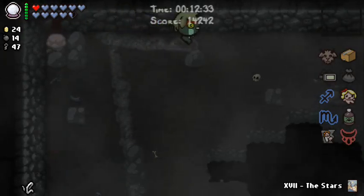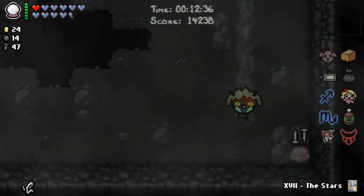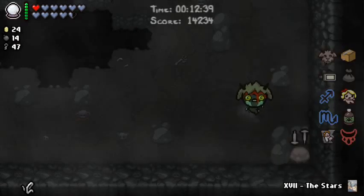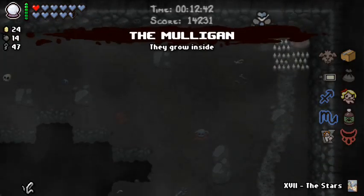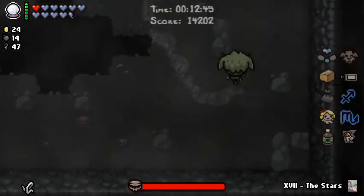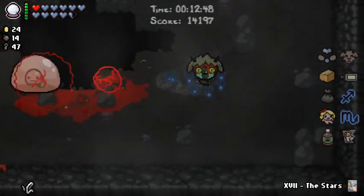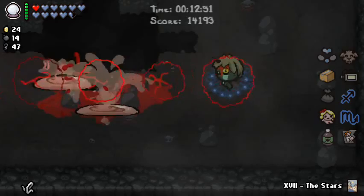I guess I could luck out on the next two floors. Bob's Rotten Head — if there's an item there I cannot see it. That's a Mulligan and the Nail. How am I looking here? I've got okay damage. I'm gonna take the fly one.